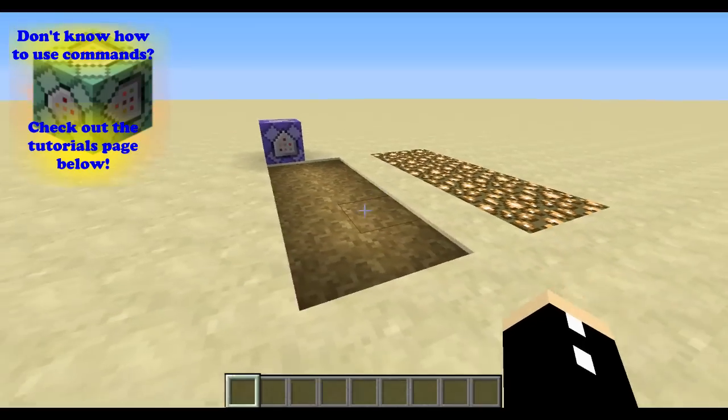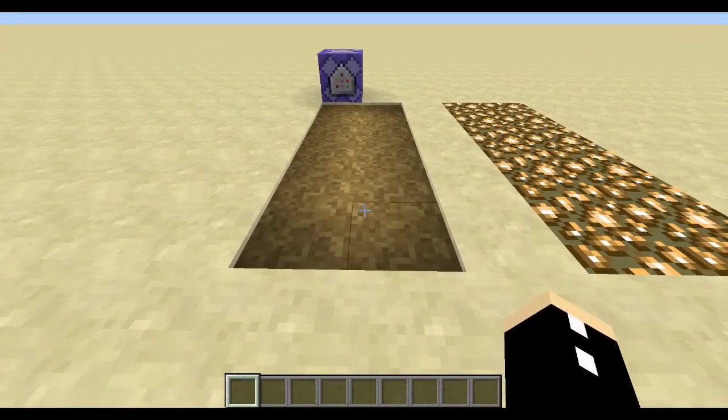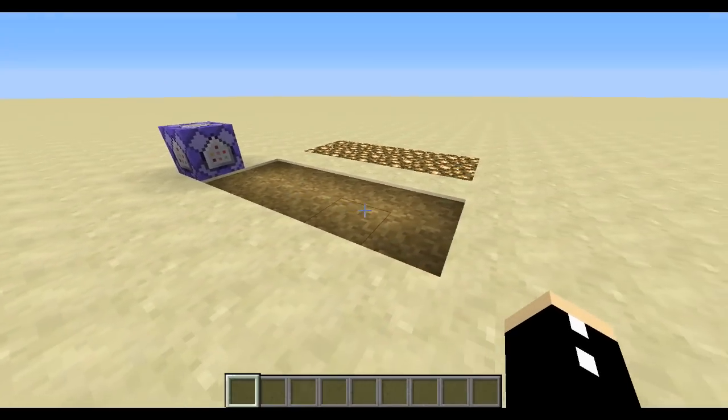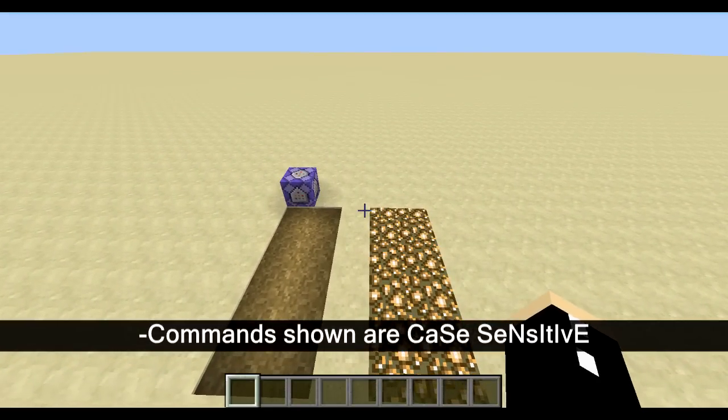Today we are going to be covering status effects when you step on a certain block. This is a grass path that I've prepared and when I get on it I get a speed effect. When I hop off, the speed effect disappears. So we're going to be doing this ourselves this episode.